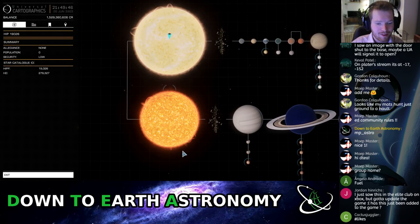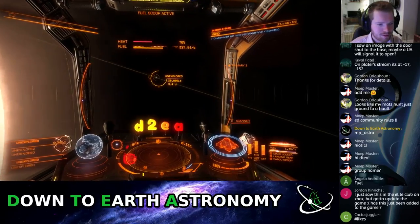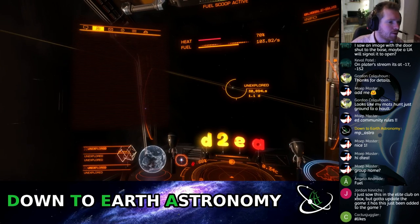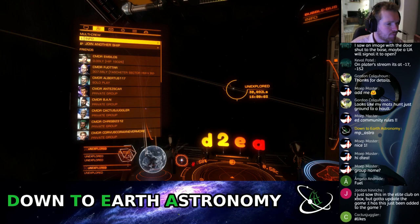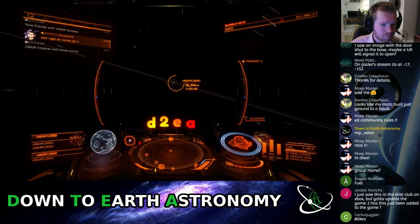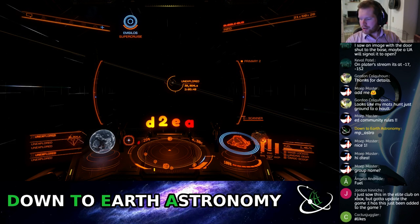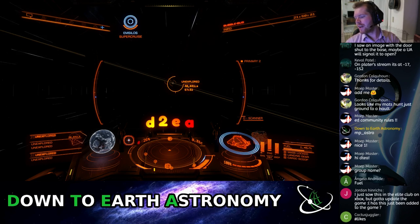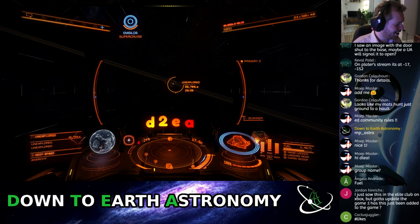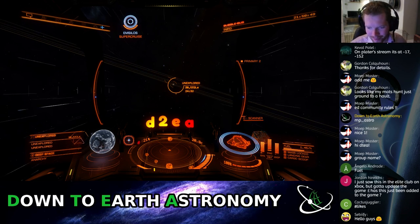Do you have a wing already? Nope, gonna make one. I think I'm already in the group. I am excited. It actually only took about 10-15 minutes to cover 800 light years — that's some good speed. That's how it's supposed to be. We'll be there in 10 minutes — pretty accurate.